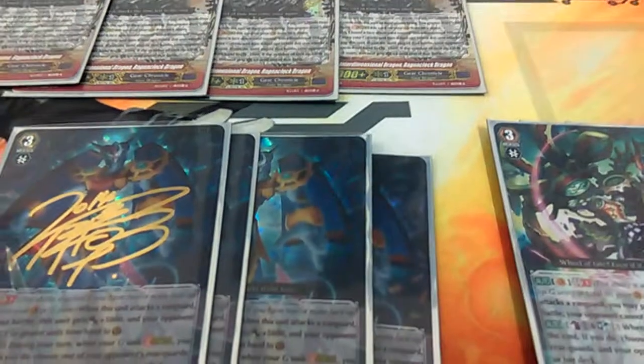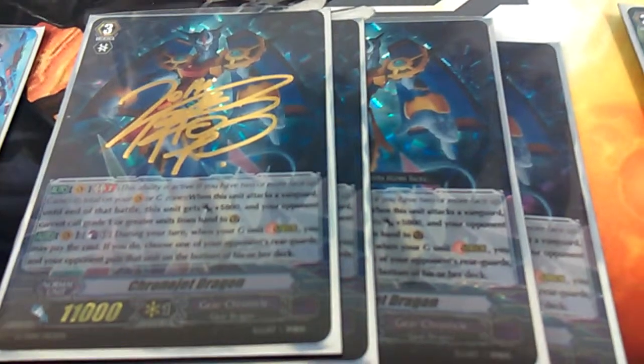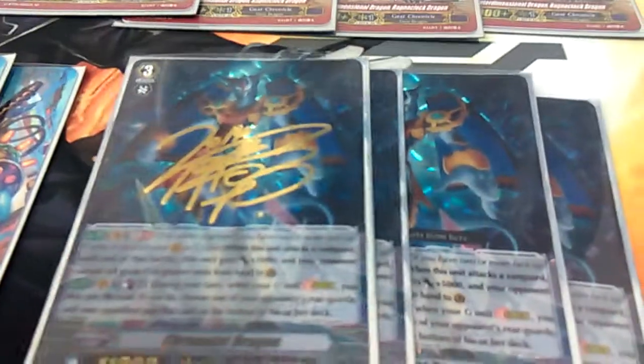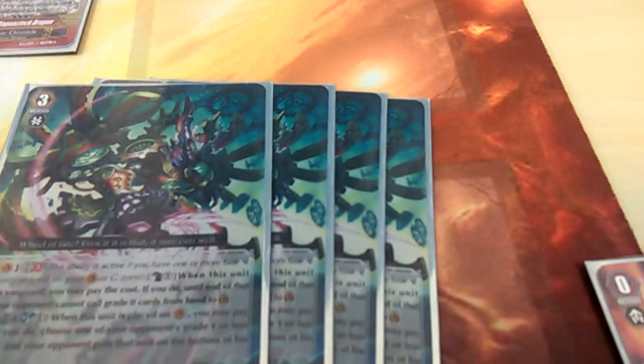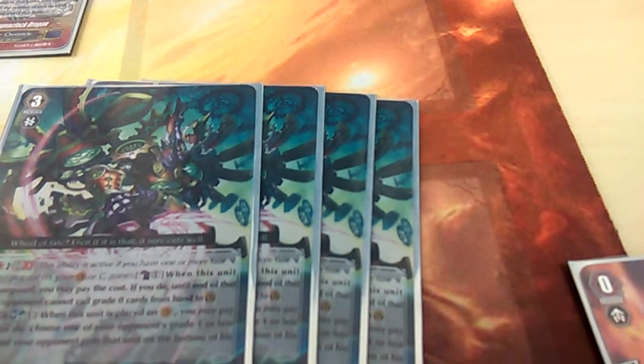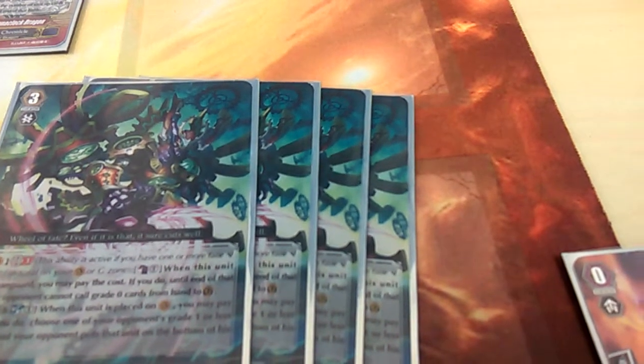Grade 3s: we have 4 Chrono Jet. Whenever you're on G-Break 2 and he attacks, he gains 5k and your opponent can't guard with size 1s or higher. Whenever he's stridden over, you can counter-blast 1 and stick one of your opponent's rearguards to the bottom of the deck. And then 4 Fate Wheel Dragon — when he's called to Vanguard, you can counter-blast 1 and soulblast 1 to stick a grade 1 or less to the bottom of the deck.